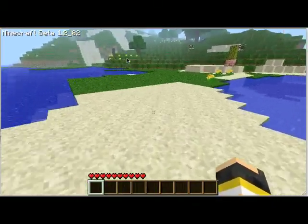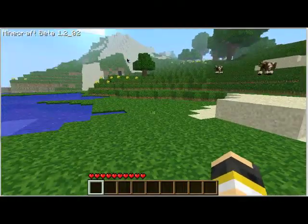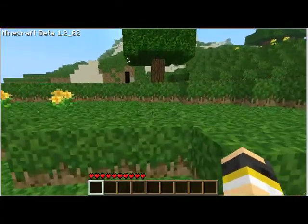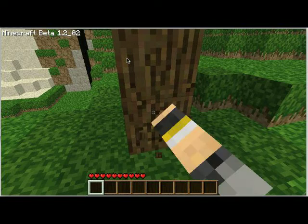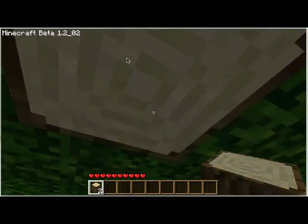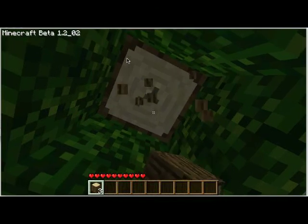The texture pack I'm using, by the way, is Painterly Pack. It's a very popular texture pack — the only one I could easily find. Here's some wood. So we have this wood here. Cut it. And cut it. And cut it once again.